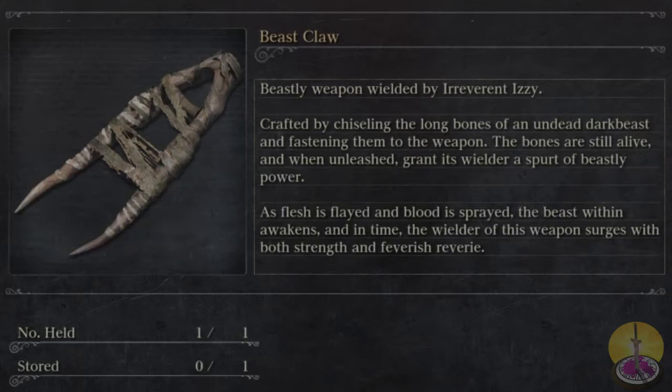The Beast Claw is a bit of a funny weapon, really. I didn't think it would be very good until the DLC came. But anyway, let's talk about the description. Beast weapon, ruled by an Inverate Izzy, which is I'm pretty sure the guy killed in the DLC. Crafted by the chiseling of long bones of an undead dark beast and fastened to a weapon. The bones are still alive. When unleashed, grants the wielder the spirit of the beastly power. The flesh and blood is sprayed, the beast within awakes, and in time the wielder of this weapon surges with both strength and feverish ribby.